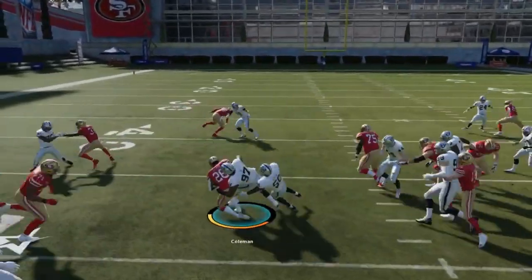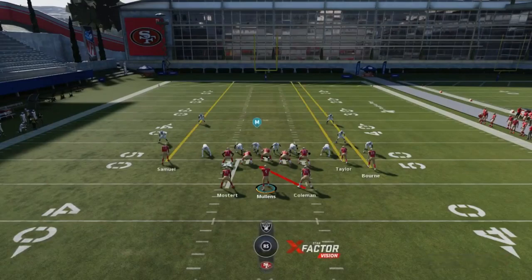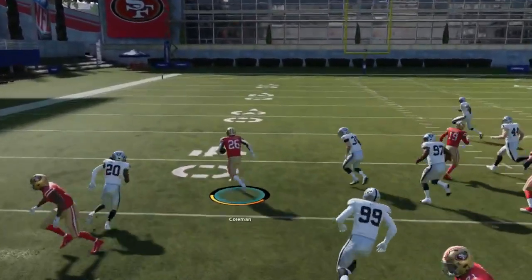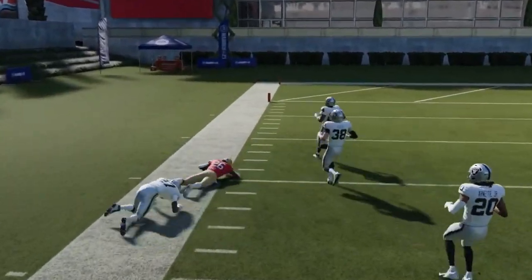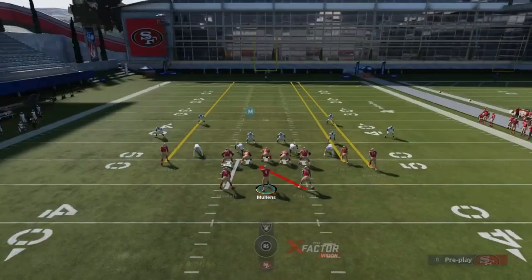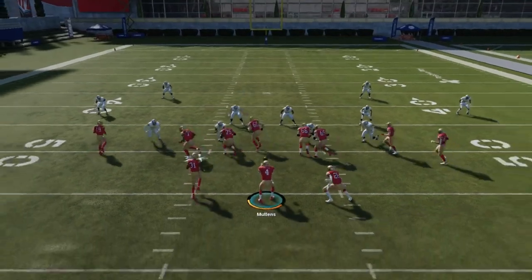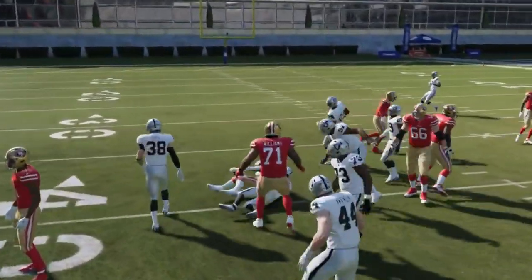I find that the Fullback Inside gets the best blocking. You can see how both runs go in opposite directions. In my opinion, this is one of the most explosive run plays and run formations in the game. There are also formations like this that have a quarterback option — a shovel play — but that's not in this particular playbook. These are definitely two of the better running plays.